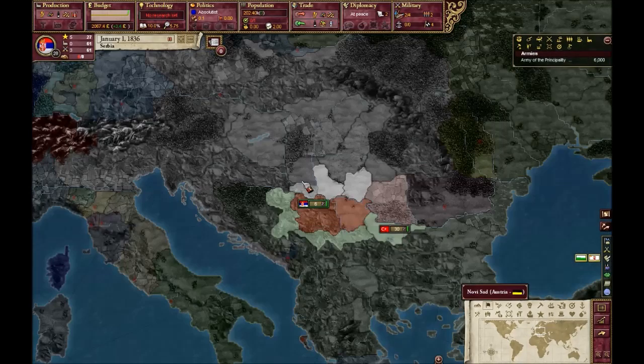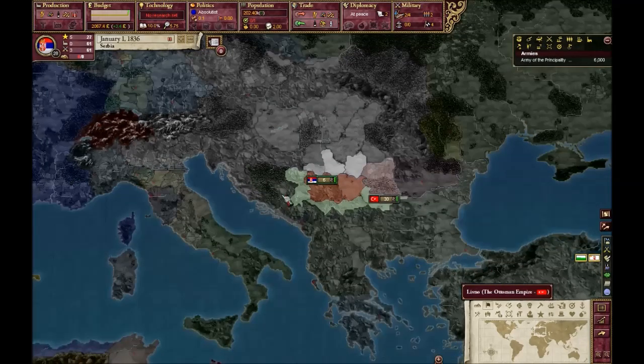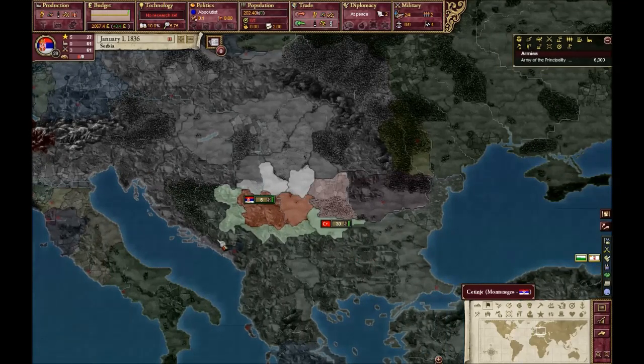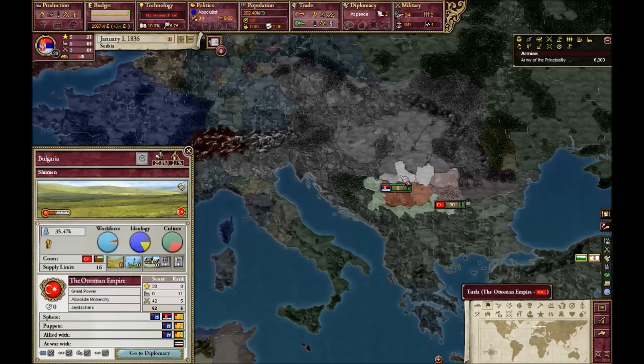The huge problem we have is that we have cores on Austria for the Vojvodina region — it says Slovenia here, but it's really Vojvodina. Slovenia is in Croatia. We also have cores on Bosnia, which is in the Ottoman Empire, plus Southern Serbia and North Macedonia. If we want to form Yugoslavia — the Confederation of South Slavs — we'll need our own cores, then Montenegro, Croatia, and Slovenia. We can also form Greater Yugoslavia if we become a great power and sphere Bulgaria, who will join and become an accepted culture.